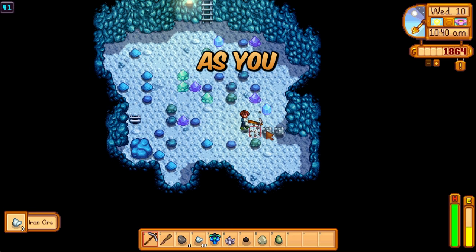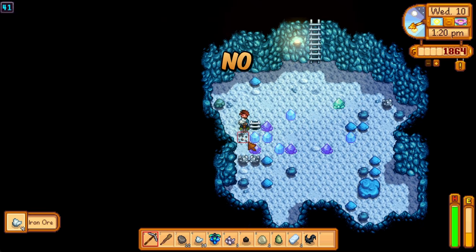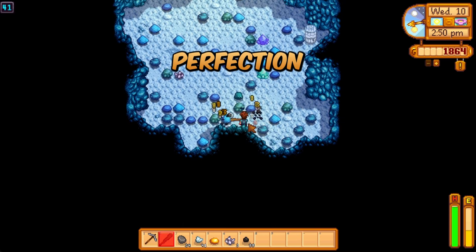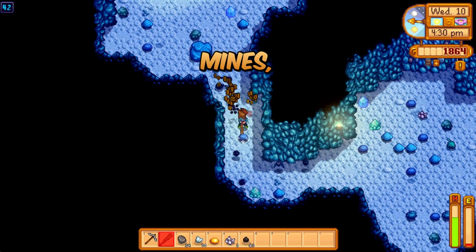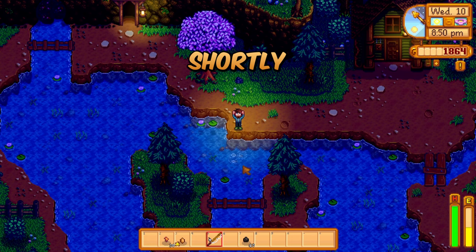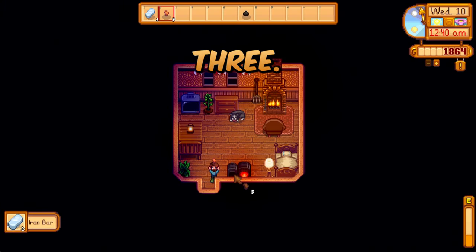We're putting a furnace in the mine so we can continue to farm and smelt iron, which we need. Because there's no audio in the background, we can talk about plans for spring. We don't want to have to water — it wastes a ton of energy. We want that energy for mines, fishing, and foraging. We'll be upgrading the pickaxe shortly, so we may need to fish for extra money to still afford strawberries. We also closed out the day hitting farming Level 3.